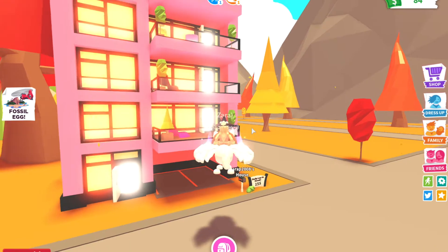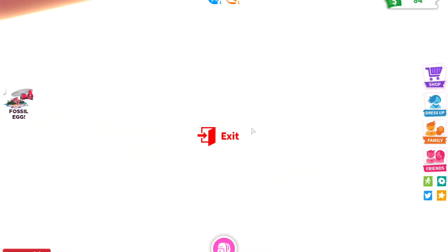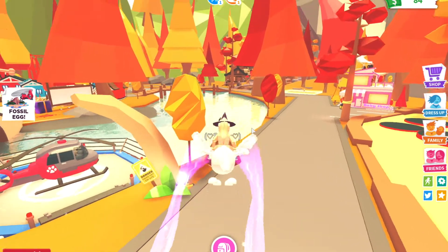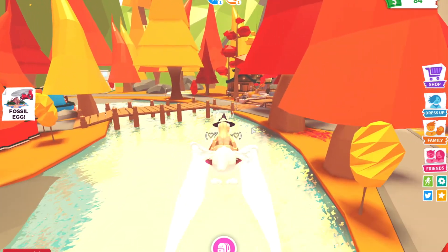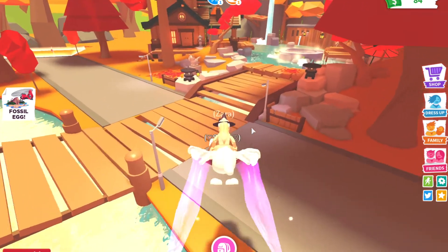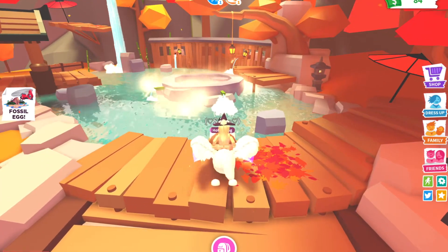My apartment isn't usually like this but I love it. So there are a few major changes to Adopt Me. The first one is called the hot springs — you may have noticed that it's the replacement for the pool party. Since it's autumn it's cold, and you don't need to cool down, you need to warm up, so here's the hot springs.